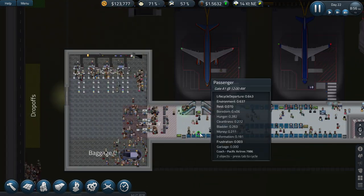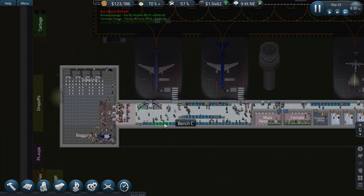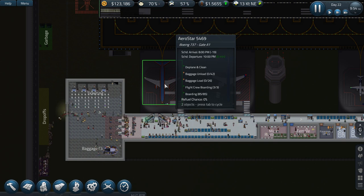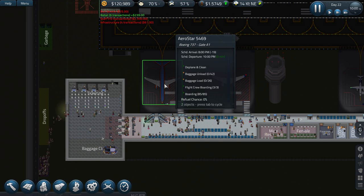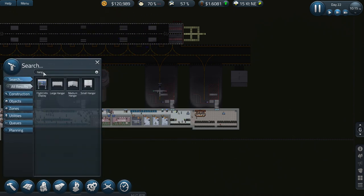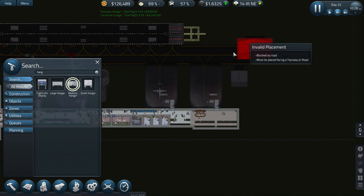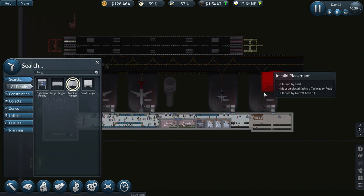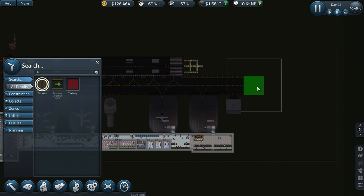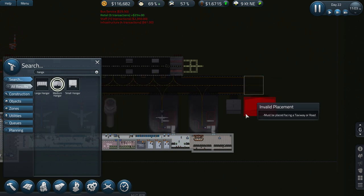So that's the baggage setup done guys. We may need to look at getting another one of these, especially for the four gates using just the one. Baggage unloaded - it's just going to delay a lot. What I'm going to do is get another hangar - I should have got the larger hangar in the first place. Lesson learned there - that's 52k. We can't put it there because we want to expand the runway, so let's build the taxiway a little bit more. Then the hangar - let's do it there, excellent.